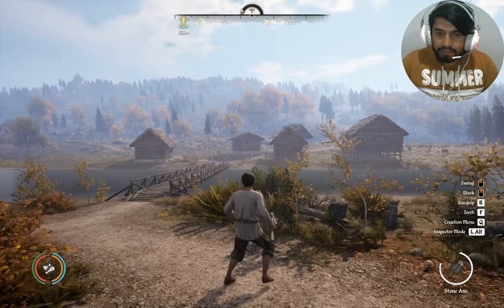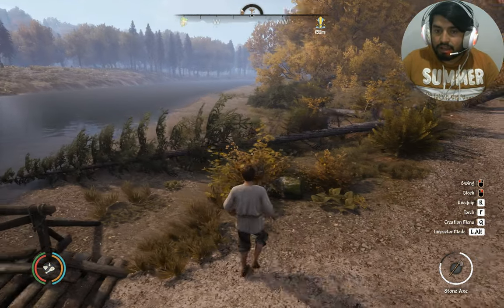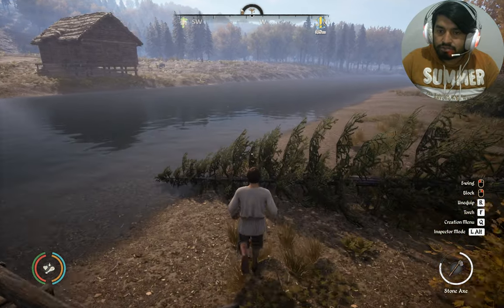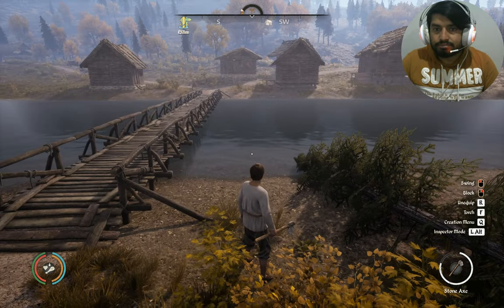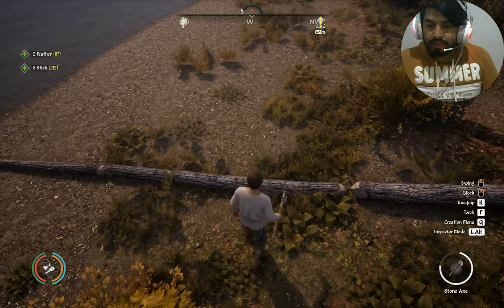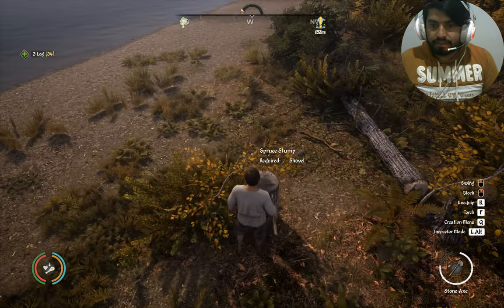These are my buildings - one, two, three, four, five buildings - and I'm going to make a hut there for fishing. I'm also trying to clean this place. My village will be on both sides of the river so it would look really beautiful. I'm trying to make the village on both sides of the river.